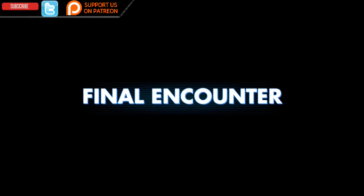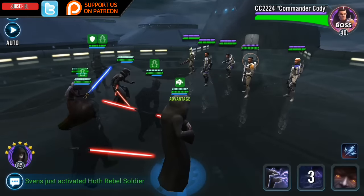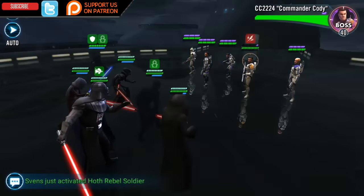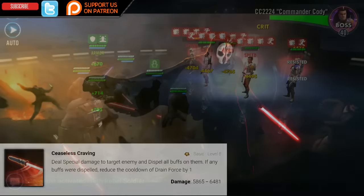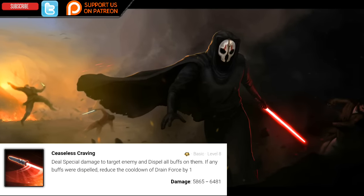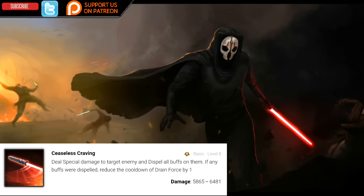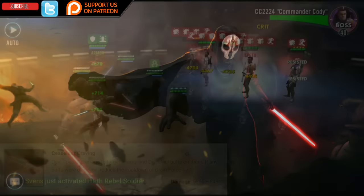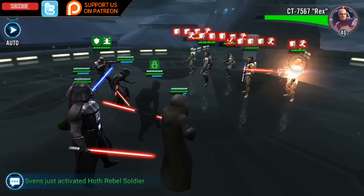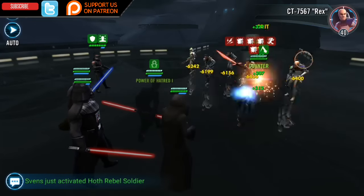Let's move on to his abilities and then we'll get into the theorycrafting portion — where he fits in the game and what weaknesses he has. Darth Nihilus's basic attack is called Ceaseless Craven. At max Omega level 8, this deals special damage to the target enemy and dispels all buffs on them. If any buffs were dispelled, it reduces the cooldown of Drain Force by one.